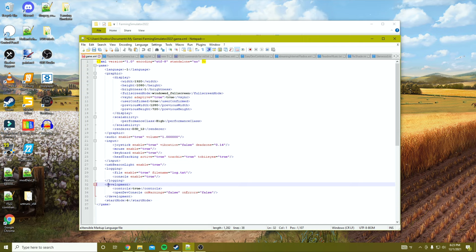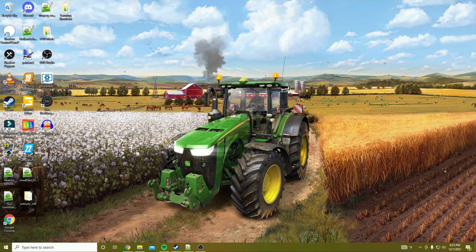Once you have it open, come down to the development section and there's a 'controls' entry. It will probably look like 'false' — just change this to 'true'. I didn't need to mess with anything else. Then hit save and that's it. Now you can proceed to open up your game.